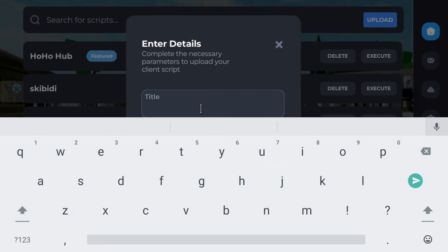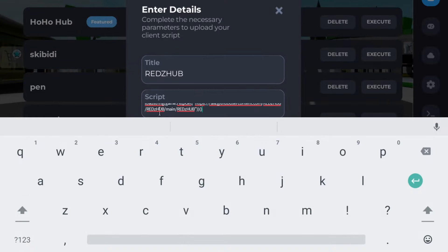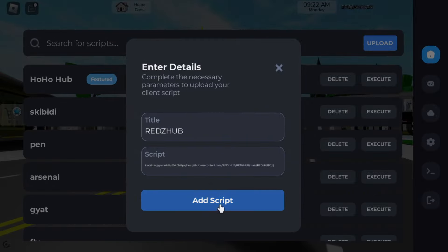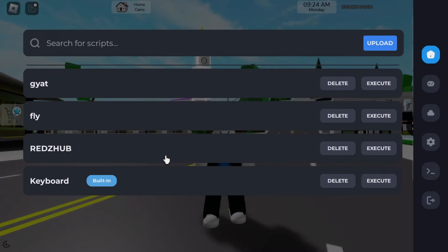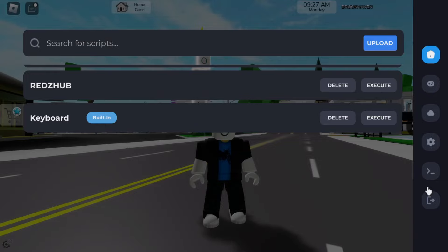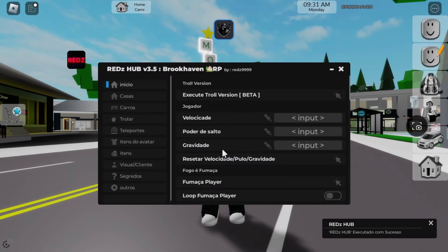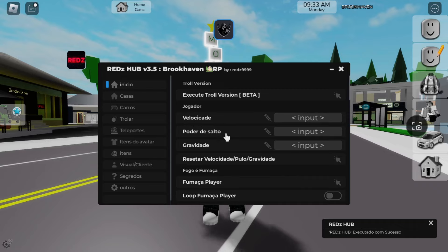Okay, so we have to upload the script first — it's called Redshub. Let's put the script down here. Okay, here is the script. Let's go try this one out. Here it is: Redshub V3.5.